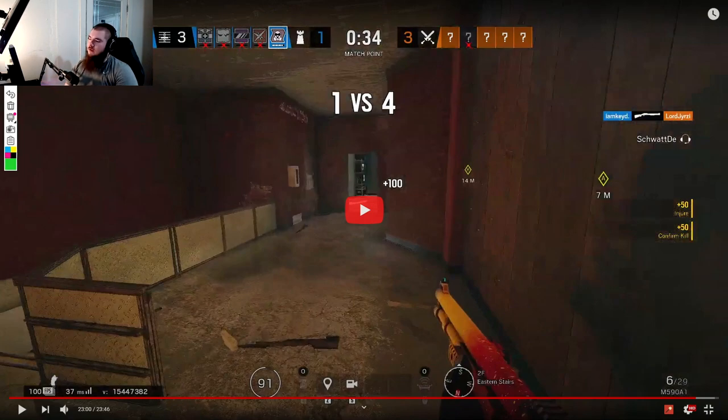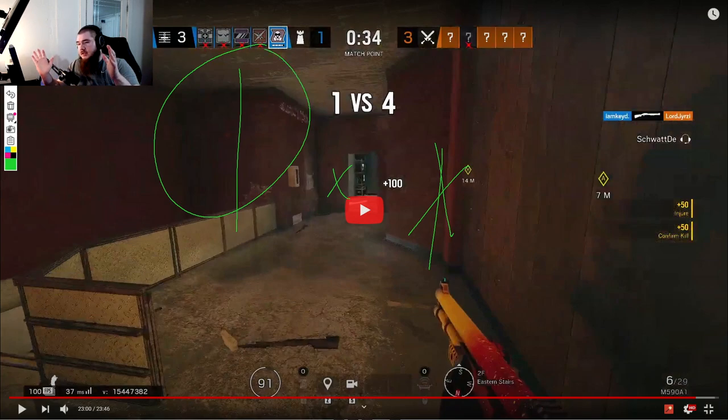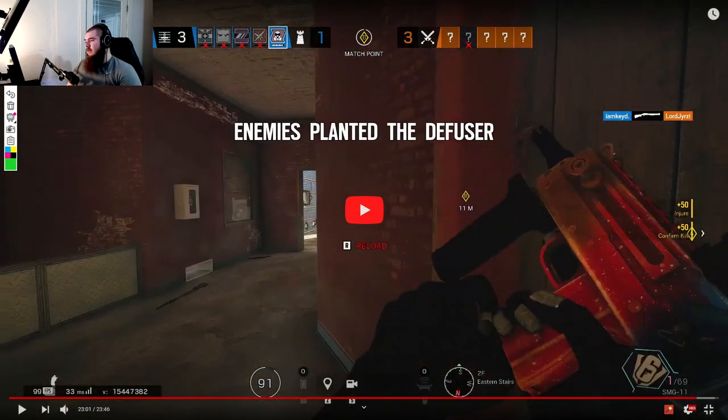What you should be looking for in a clutch is picks, not necessarily trying to kill the planter immediately. You can usually predict that there will be multiple attackers — one plants, one covers, that's Siege 101. The guy in construction is a 1v1 gunfight. Alleviate that pressure first — instead of being sandwiched between construction door and CC pressure, eliminate one side so you only have to worry about one. That's the end of the VOD — unfortunately you lost the clutch and the attackers took the round.